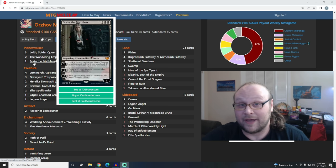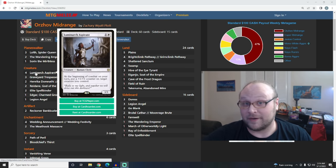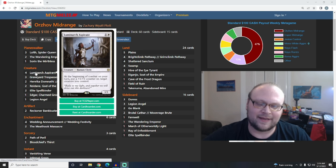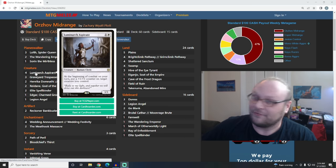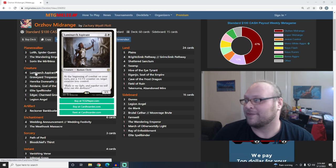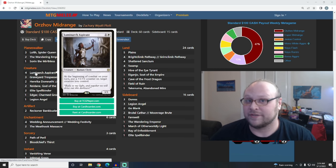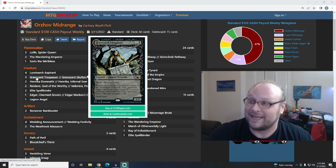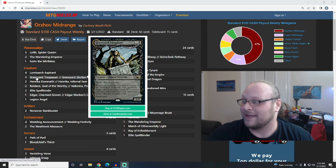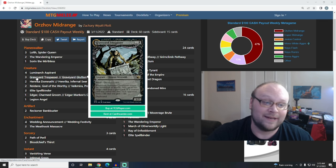Sword in the Mirthless can also provide you with card advantage, which is something a deck like this wants, but it can also create a lifelink creature to block when you're behind, or just a flying creature to get through for combat damage when you're already ahead. The deck also plays the full four of Luminarch Aspirant - dare I say, in a lot of ways even more efficient than Tarmogoyf. This card is flexible because it can put counters on things other than itself; it's efficient because it only costs a couple of mana to get impressive stats; and it obviously provides value over the course of the game. All three of the principles we're looking for in a creature are present in Aspirant.